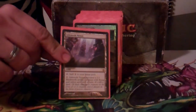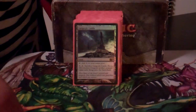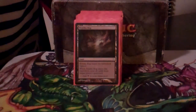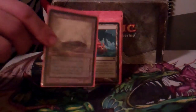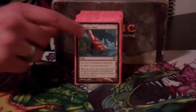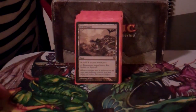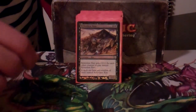Inkmoth Nexus is another way of winning via infect — you can surprise opponents, and with some equipments in here you can pump up your infect creature and take somebody out quickly. Gargoyle Castle gives a big flying beater since there's not a lot of flying in the deck. Bojuka Bog handles graveyards. There's also a cycle land, and Reliquary Tower fits in nicely since this is black. Swarmyard regenerates any rat, which is very handy. Strip Mine handles their problem lands.